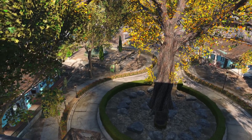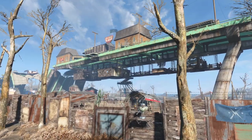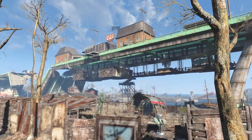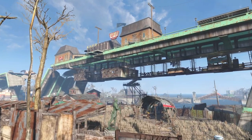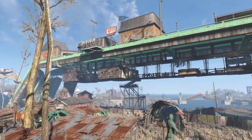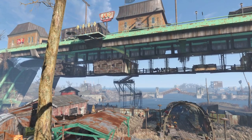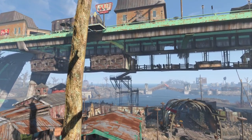Here is another example of how height can add a unique flair to your settlements. Here we are at Finch Farm and as we can see I've built on three major levels: the ground level, hanging buildings and bridges, and of course on top of the bridge. Utilising different height levels will help add more visual interest to your settlements.